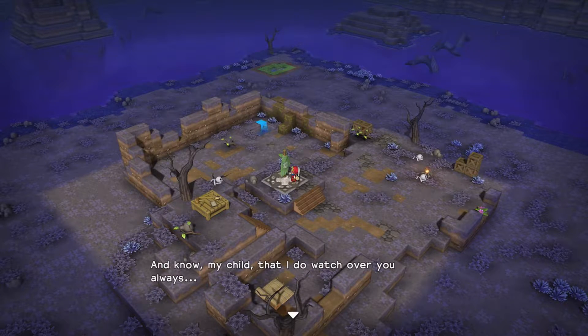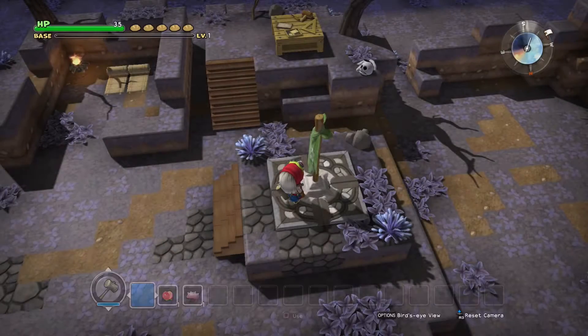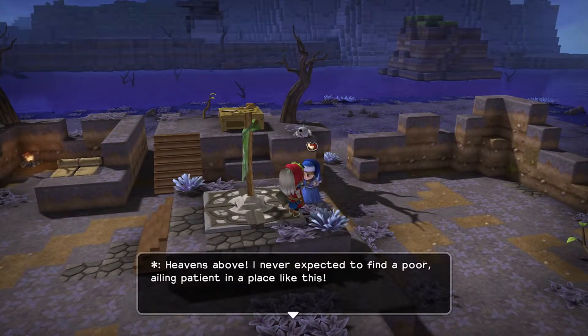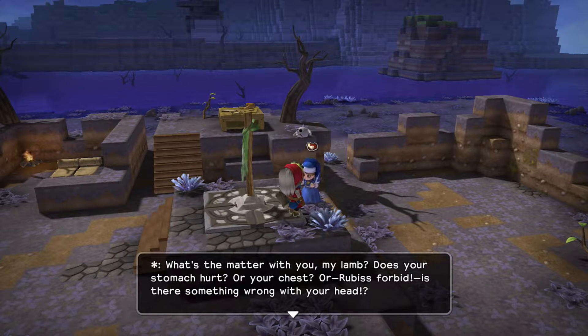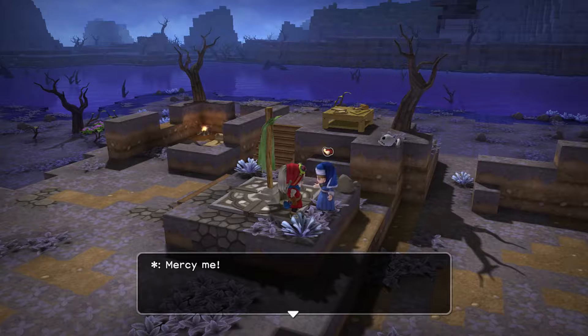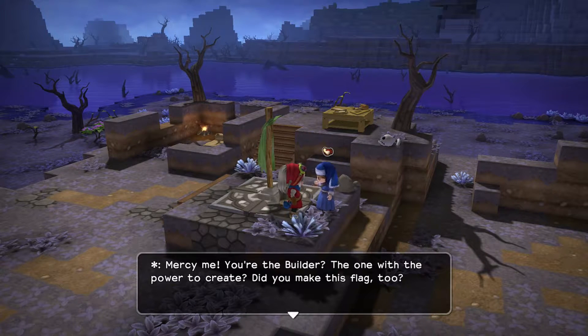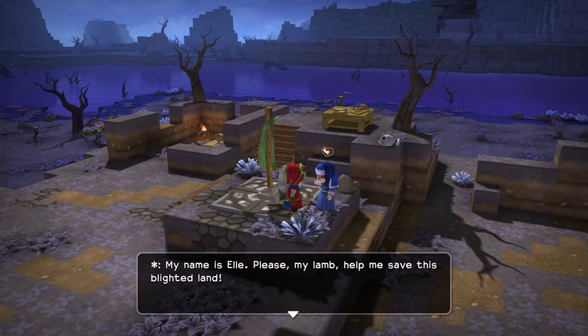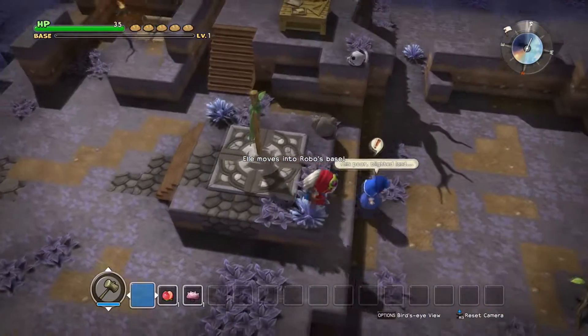And now, my child, know that I do watch over you always. Alright, let's save. Hello there. Heavens above, I never expected to find a poor, ailing patient in a place like this. What's the matter with you, my lamb? Does your stomach hurt? Or your chest? Or Rubus forbid, is there something wrong with your head? There isn't anything the matter with you at all? But if that's the case, whatever are you doing in a place like this? Mercy me — you're the builder? The one with the power to create? Did you make this flag too? If you really are the builder, then the great shepherdess in the sky must have guided you here. Truly, the goddess does watch over us always. My name's El. Please, my lamb, help me save this blighted land. Yep, we can help.